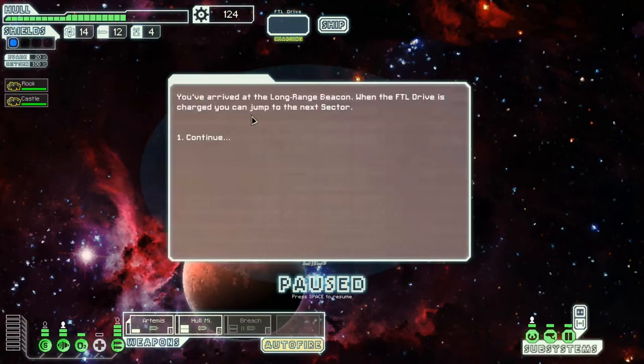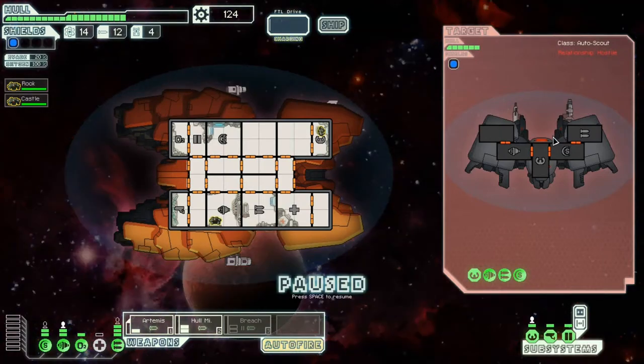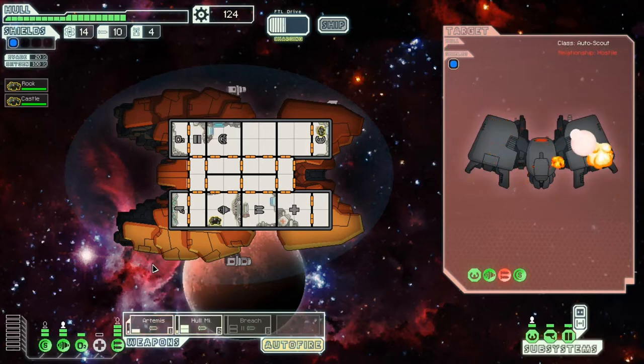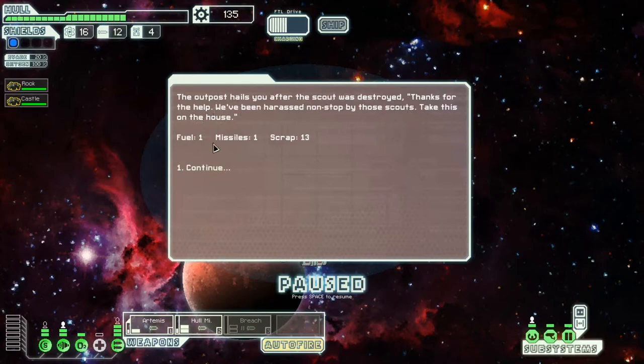We arrive at a long-range beacon where we can charge to jump to the next sector. A Rebel scout is attacking a small refueling outpost. He's got lasers mostly. I'll target his weapons — one hit from the hull missile and one from the Artemis should finish him off. Nice, it resisted some damage. That took out his weapons. The ship breaks apart and I get two missiles. The outpost heals us and rewards us with missiles, scrap, and fuel. All good stuff.